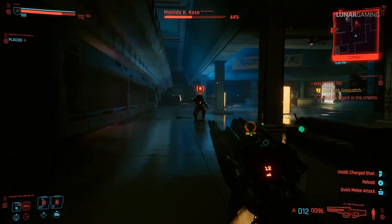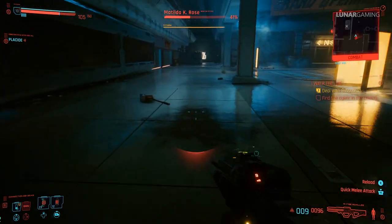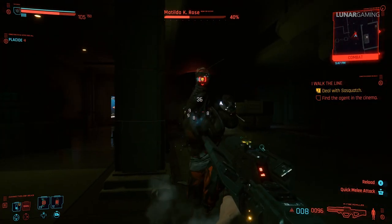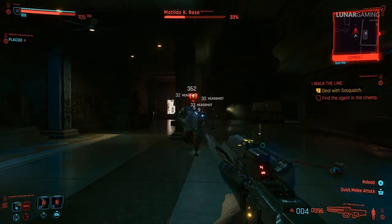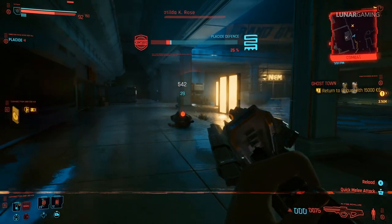This is a mission you see a lot during the trailers of the game. At the end of the mission — and I won't go over the mission to avoid spoilers — you have to fight and kill Matilda K Rose, and she drops the pistol and the new tight tank top.